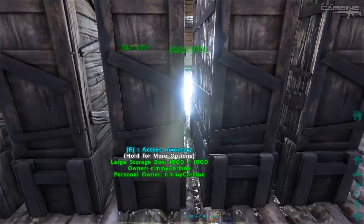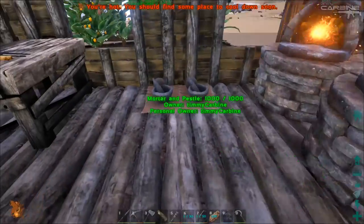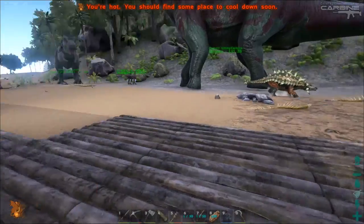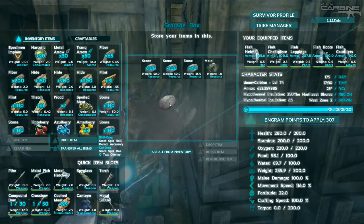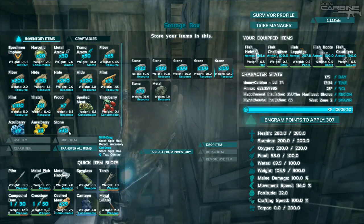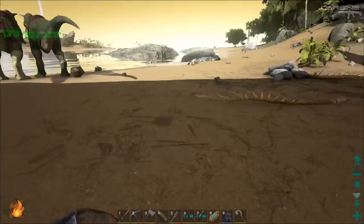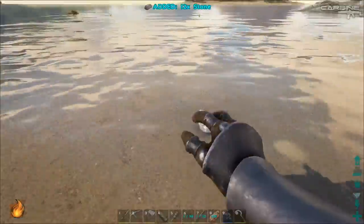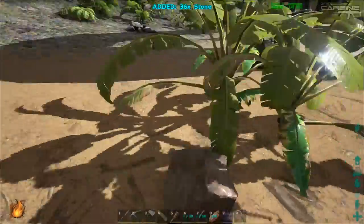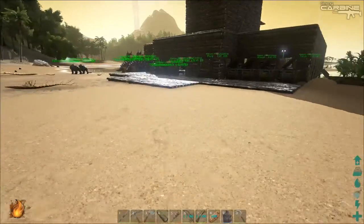I've only got 700 stone so I'm going to get stone first. It seems like these rocks out on the beach are respawning nearly instantly — I just come out, pick them up, put them back in, and then come out and they're already back again. I'm not sure if that's a bug or what, but hey I'm not complaining — at least I don't have to travel far for the stone. There's enough stone in there that if I need to build anything I can.